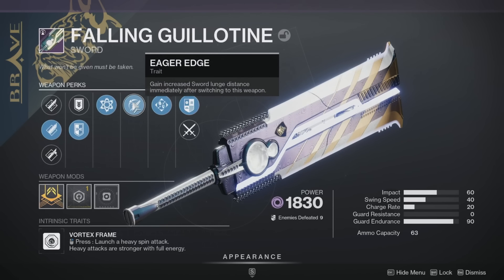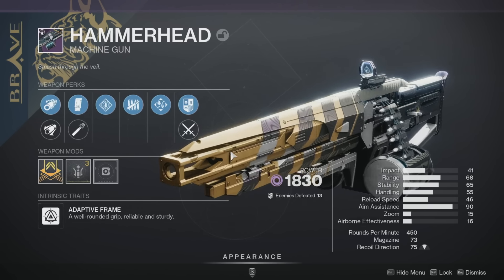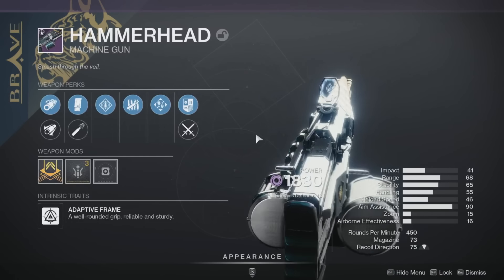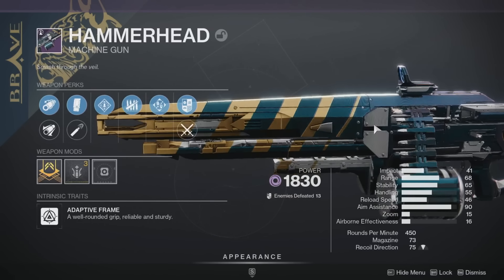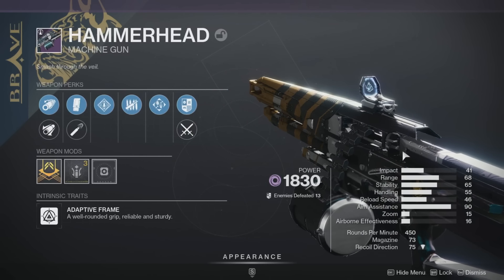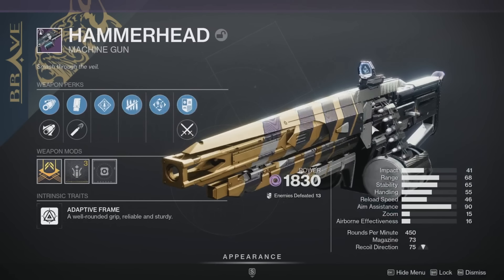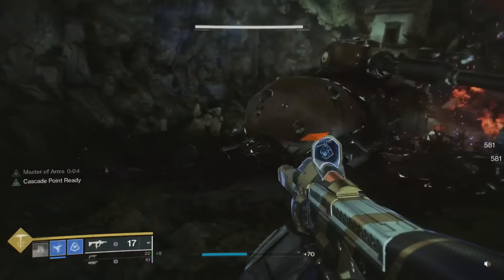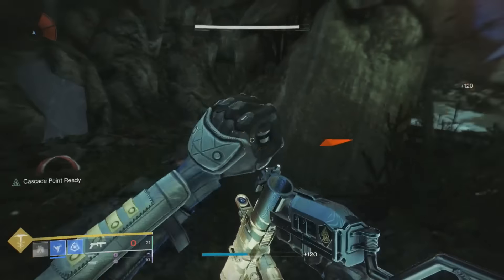Another returning weapon is the Hammerhead machine gun, back from the Black Armory expansion. This is one of the most iconic machine guns in the entire game—I think it was actually the first legendary machine gun introduced. It has outrageous stats just like the original, and the roll can get rampage in the left column plus killing tally. I don't think that combination has ever been seen on any other weapon, and that's going to be an incredible amount of damage.